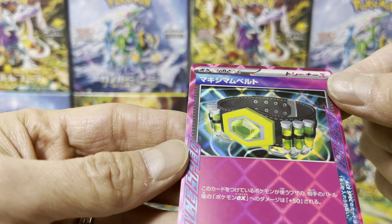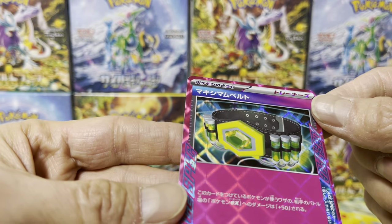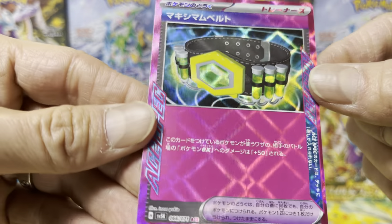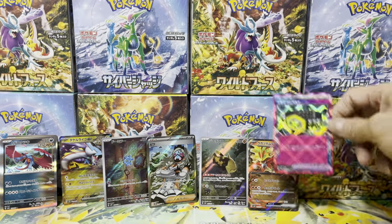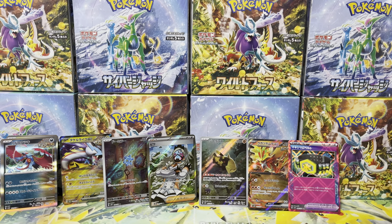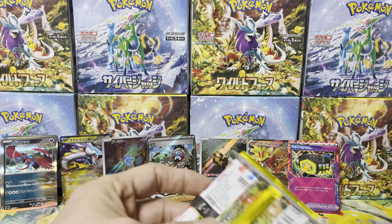The Maximum Belt — it says when you're in a battle against a Pokemon EX, plus 50 damage. Yeah, you attach it and when battling a Pokemon EX, it does an extra 50 damage. Can I see the texture? These are probably one per box, so if you get an Ace Spec, don't think it's a dud card — it's actually very useful.